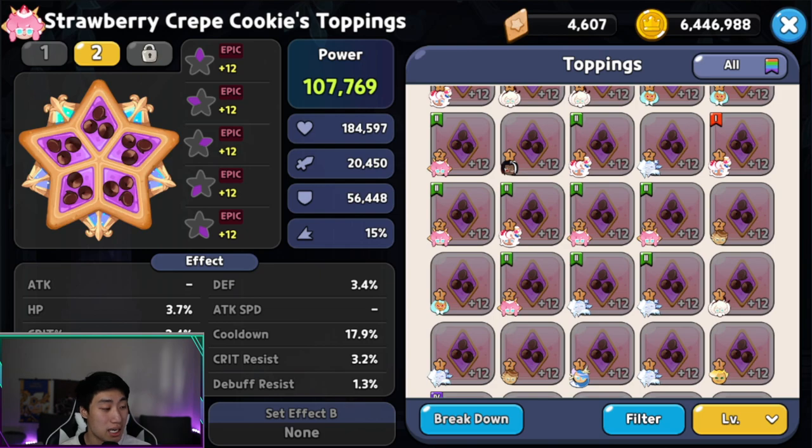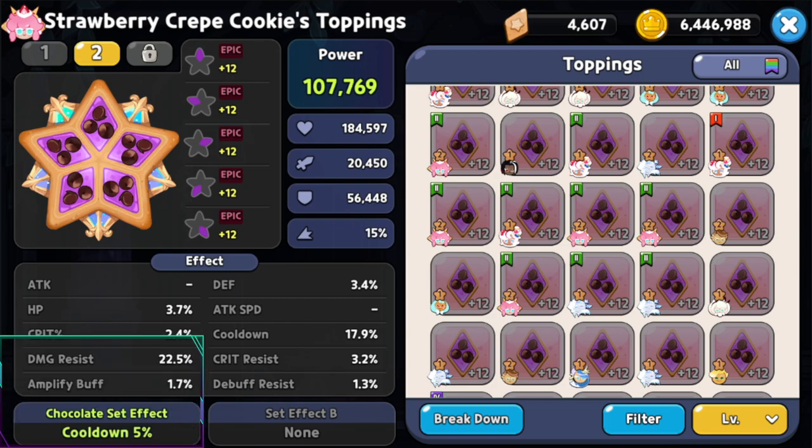For toppings, I'm using the same setup I had on Cocoa Cookie — damage resist and cooldown. With Strawberry Crepe Cookie, you have two options: either a full Solid Almond or full Swift Chocolate Toppings. Right now with the current meta, 5 Swift Chocolate is recommended, but you still want around 20–25% damage resist if possible. You also want the cooldown around 17.3%, and with the set bonus that's 22.3%, which allows Strawberry Crepe to have a 3-second headstart in battle.